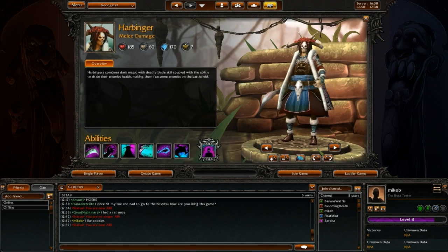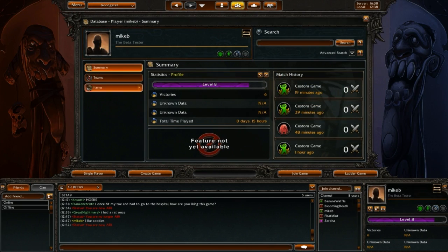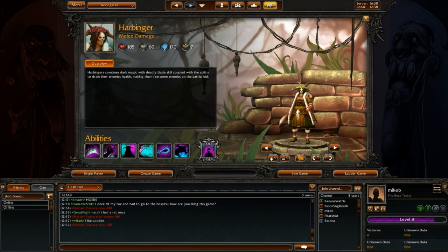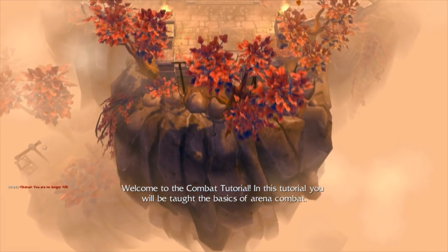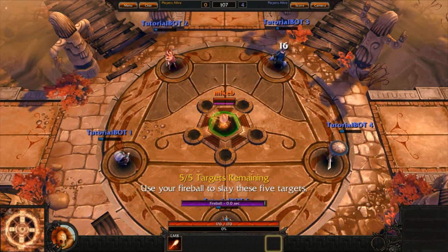You can join a skirmish, join a ladder game, view the ladder rankings, view your own rankings, add friends, talk to your friends, tell people you like cookies, and you can even go through the tutorial. In this tutorial, you will be taught the basics of arena combat — use your fireball to slay these five targets.